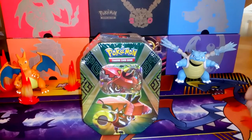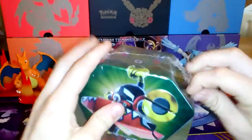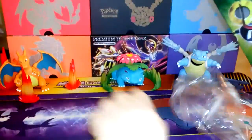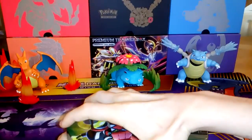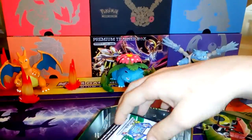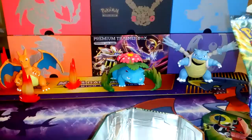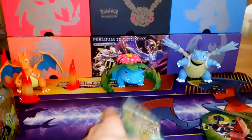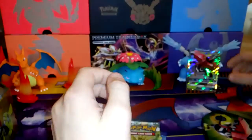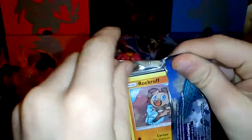Hey guys and welcome to another tin opening. Today we have the Tapu Bulu GX tin, so let's get right into it. I'll show you what you get in the tin. There's also a Tapu Koko one that will be on the channel soon so stay tuned for that. But this is what you get inside: one Guardian's Rising, another Guardian's Rising, Evolutions, and a Steam Siege, and then the guaranteed Tapu Bulu GX. Let's crack into these packs — let's start off with the newest set, Guardian's Rising.